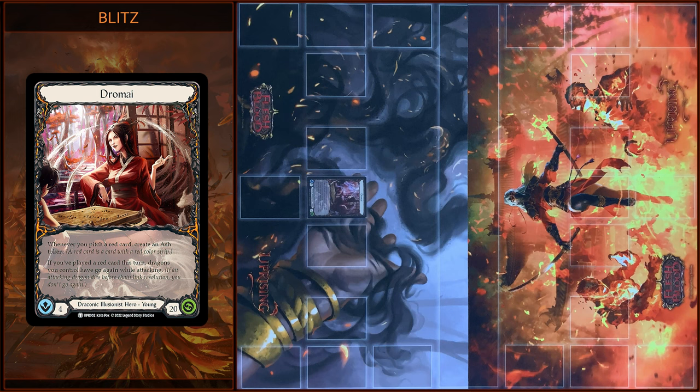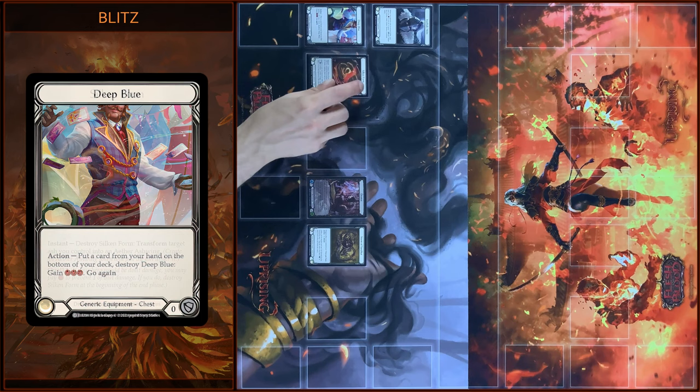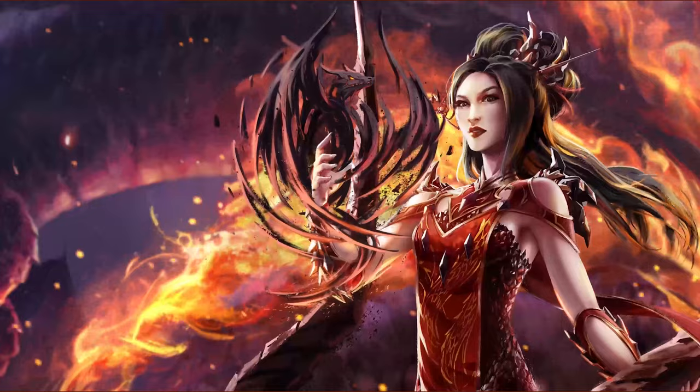Today I will play new young draconic illusionist hero Dramai, and only here in this Blitz deck you can find a beautiful foil hero card — don't miss it. Let's see what equipment I will play: in weapon slot I have Storm of Sun Decay, head slot is Ironhide Helm, chest slot is Deep Blue, arm slot is Silken Form, and leg slot is Ironhide Legs.